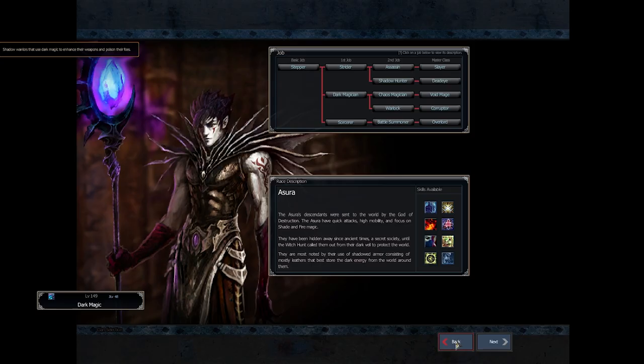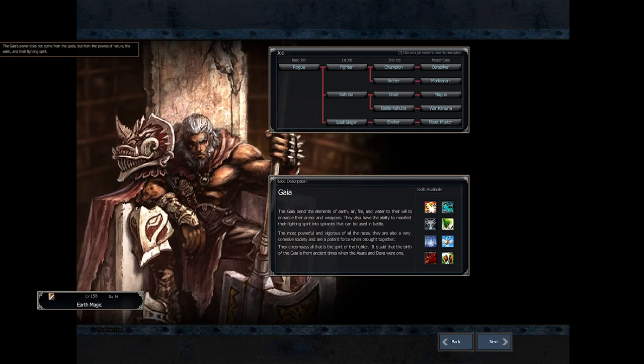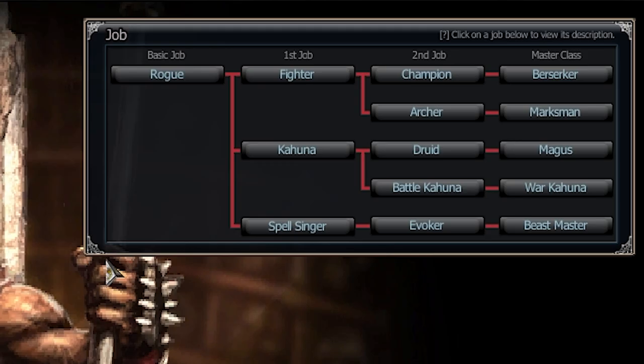When we look at the Gaia, which is pretty much your Neutral class, you're gonna have your Fighter, Kahuna, and Spellsinger. When you go to Fighters, you're gonna have your Berserker and Marksman — Berserker being your Tank Damage Dealer class, and Marksman your Archer.